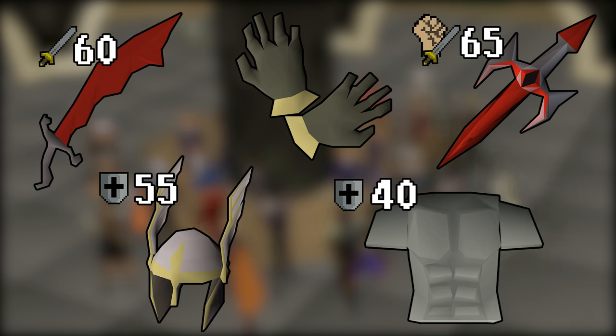The Fire Cape has no strict requirements — it really comes down to your own personal skill, but most players will need around 70 combat if not more. The final item to have on your radar within these level ranges is Barrows Gloves, one of the best glove slot items in the entire game. They require the completion of Recipe for Disaster, which is one of the longest quests in the game, but is something you should definitely work towards doing eventually.